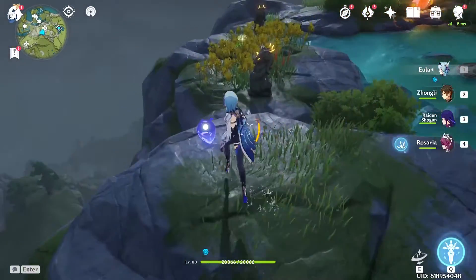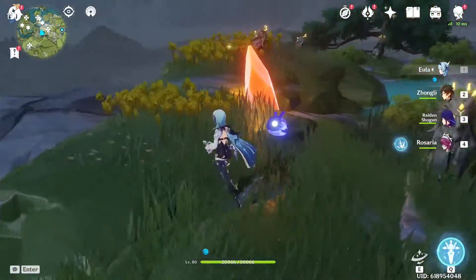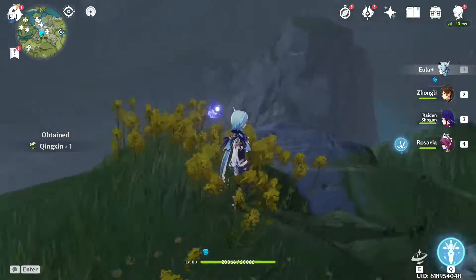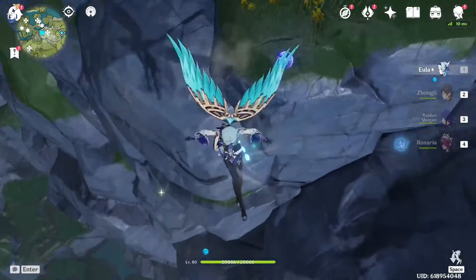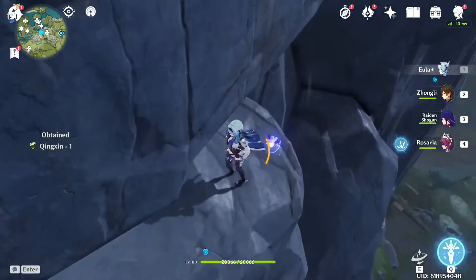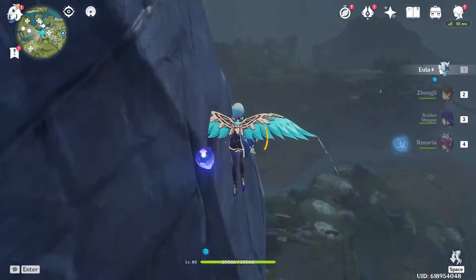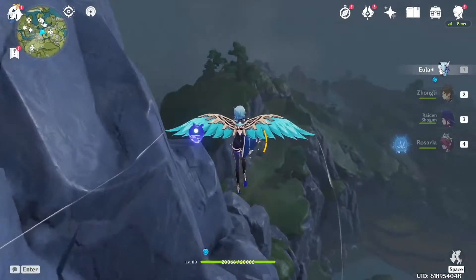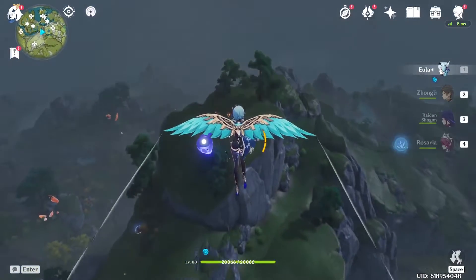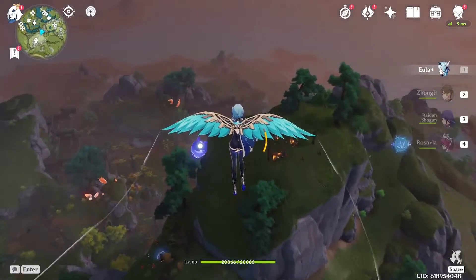Now coming up here, you're going to get two more flowers — first one there, second one is right over here. Looking at the second one, you're going to want to jump right off the way I do — and there's a third. Now get in here and then jump off again. You're going to ride alongside the mountain for a little bit until you see the other mountain with trees and the chest down there. Just follow what I do.